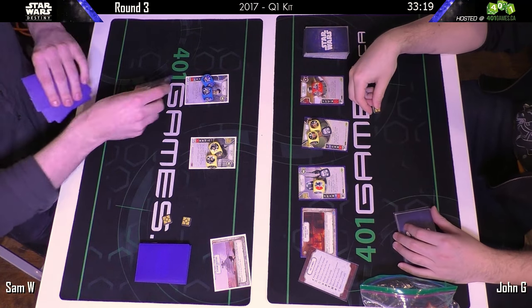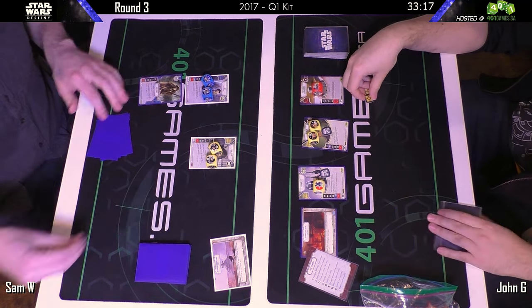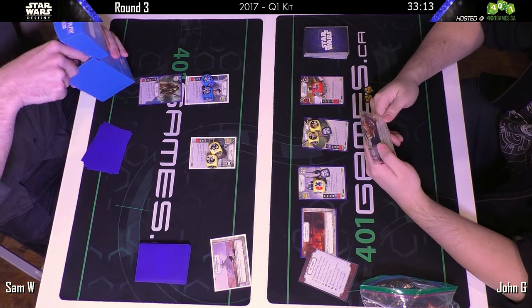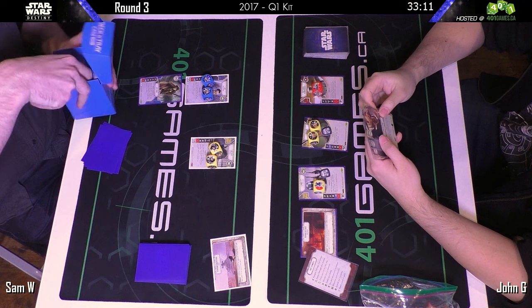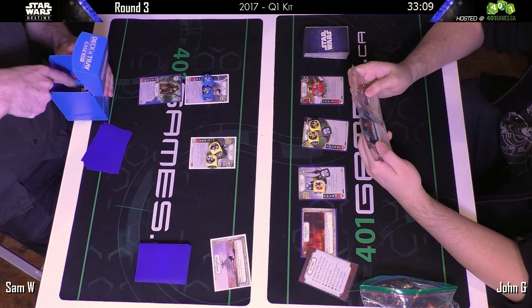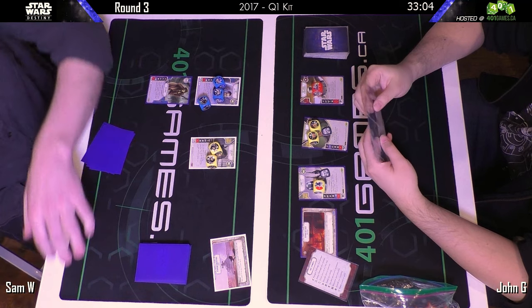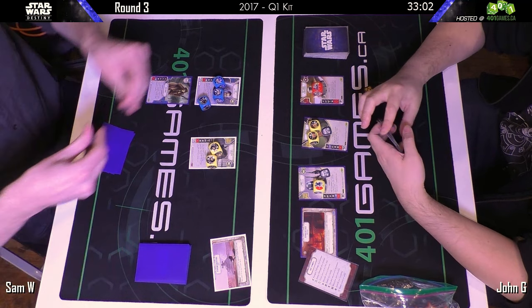Now we see two shields going on Bala and one shield going on Django. One thing for John to be aware of is that because this deck is so explosive, it is very possible — with the right amount of ambush cards and extra actions — for Bala to be one-shot even before he gets to take a roll.